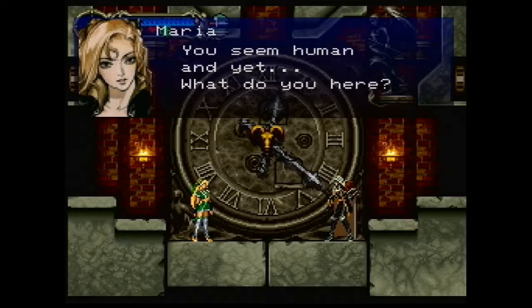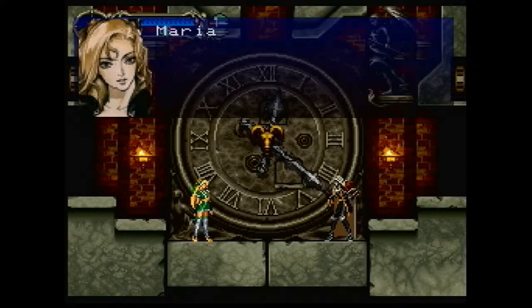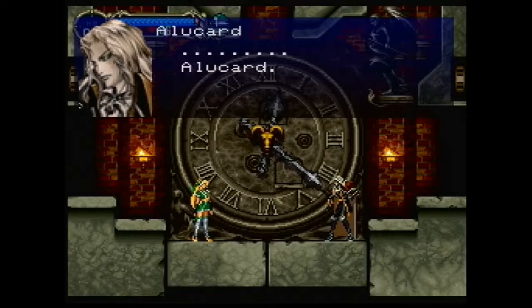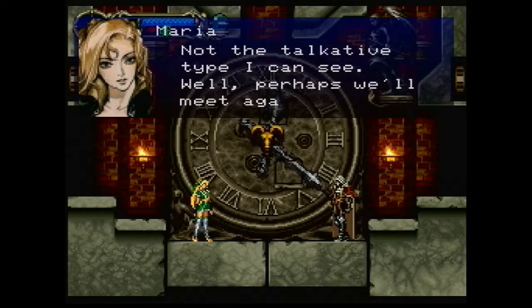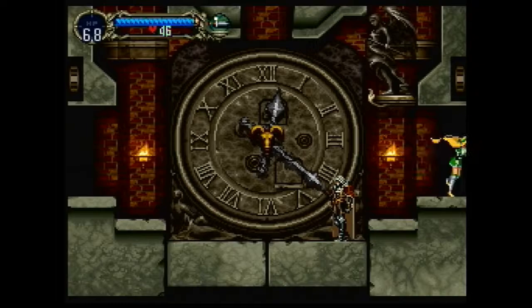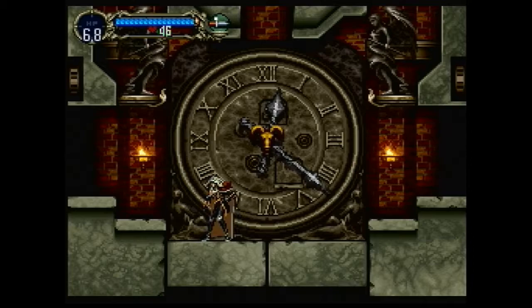"Wait a moment — you seem human, and yet... what do you hear?" "I've come to destroy this castle." "Then we have the same purpose. I'll trust you for now." So that's our first interaction with Maria, and I thought it went reasonably well.